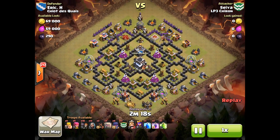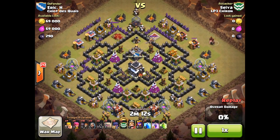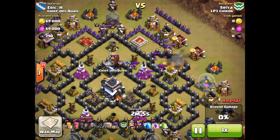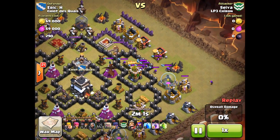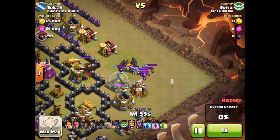Next, we move on to another attack — a replay from Seiya, also LP3 Chiron. This is a go-wee-wee style attack with just golems, wizards, and witches. A couple of hog riders try to lure out the clan castle. He brought witches in his clan castle as well, but there's trouble — that is a dragon coming out of the enemy clan castle. He's going to pull all of those troops out to the very far right before trying to take them out.